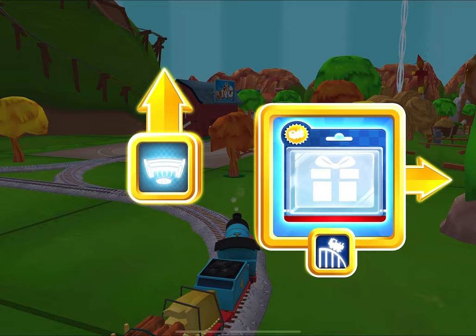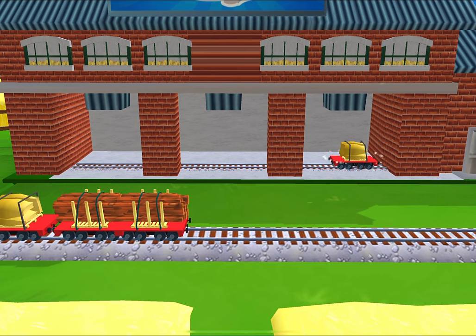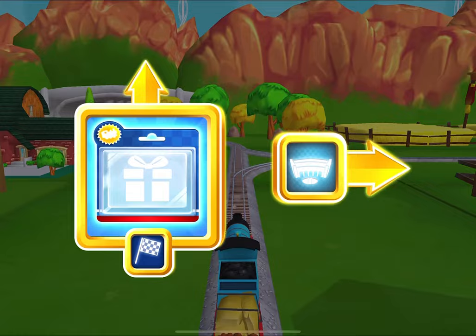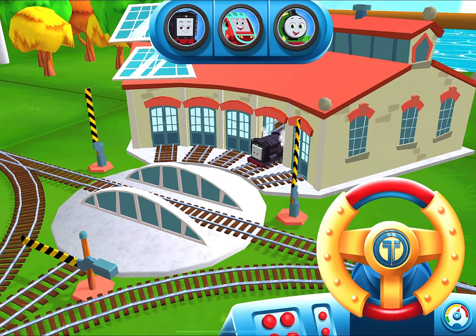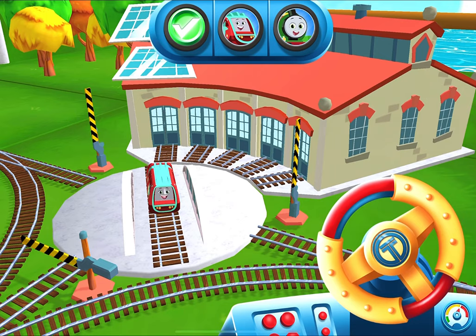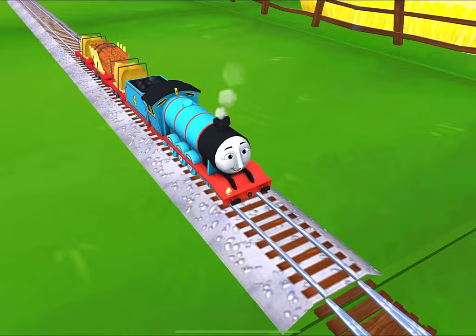Which way do you want to go? Forward — next stop: Tidmouth Sheds. What type of wagon should we pull? Just drag the wagon to one of the blue spots. That's perfect. Where to now? Forward — next stop: Tidmouth Sheds. We can't wait to get started — use the wheel to spin the track. Well done. That's the way. Great, thanks a lot for your help.